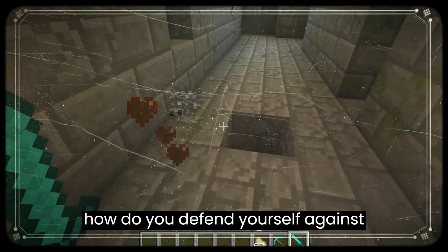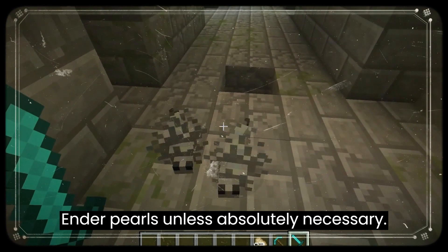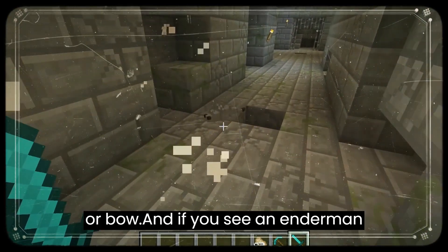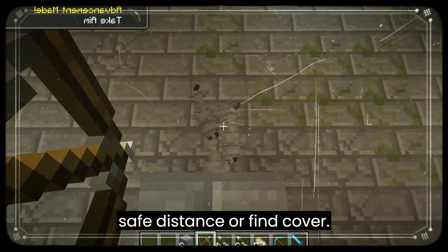So, how do you defend yourself against Endermites? Well, for starters, try to avoid teleporting with Ender Pearls unless absolutely necessary. If you do find yourself facing an Endermite, take it out quickly with a sword or bow. And if you see an Enderman coming to its aid, try to retreat to a safe distance or find cover.